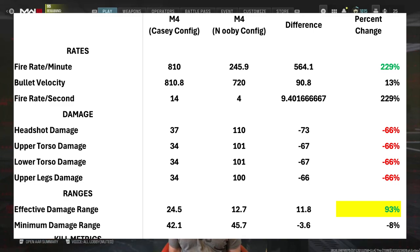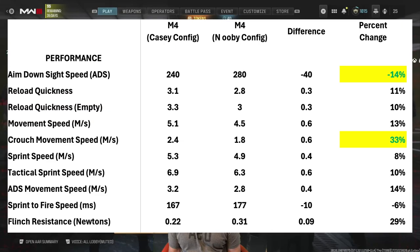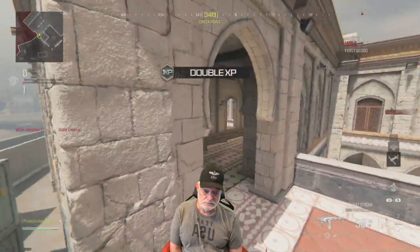Fire rate is 229 percent greater for the Casey config — it's essentially a completely different weapon. The time to kill on a fully healthy enemy is 21 percent better for the newbie config, but only out to 12-plus meters. The newbie config's 244 milliseconds is a very fast time to kill; 296 milliseconds for the Casey config is not bad. Recoil is significantly better for the Casey config, and effective range goes out to 24-25 meters versus 12-13 meters. ADS is significantly better for the Casey config as is crouch movement speed.